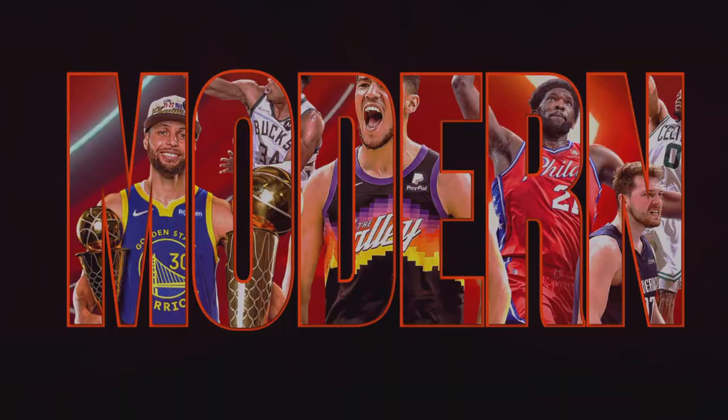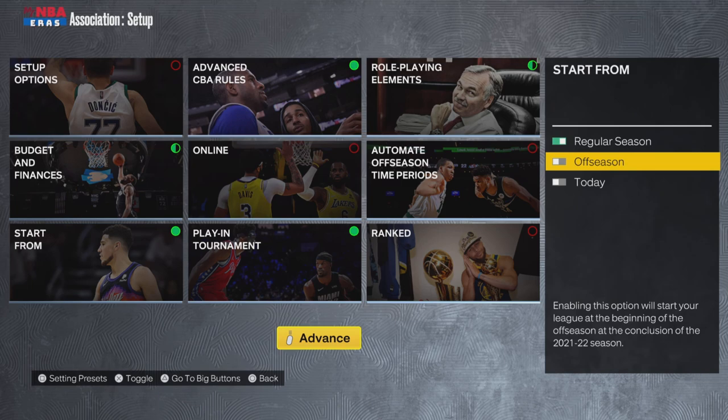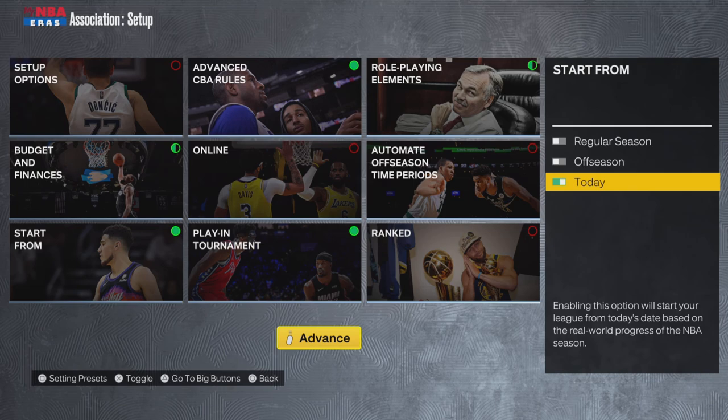More importantly is where in the experience you want to start. You can do regular season, which starts you at the current NBA season, or back it up to the offseason to redo the most recent offseason. Expansion teams probably can't start in the regular season since they wouldn't come in until the next season. Your options are offseason — which is realistic to how expansion teams enter the league — or the 'start today' feature, which is where I started mine.